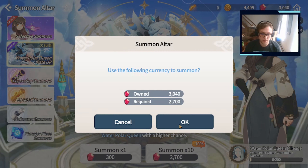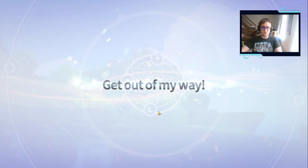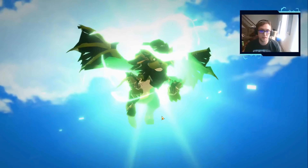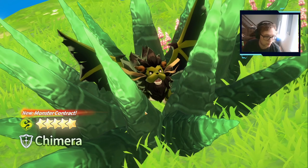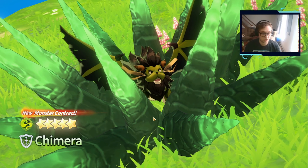I think I'll use my coins, my gems for this too. That way I have a bunch of summons. A five star! New monster contract — Earth Chimera.